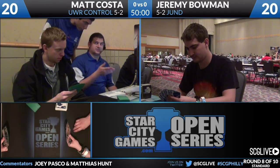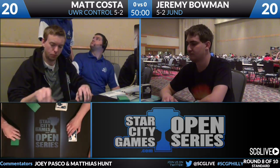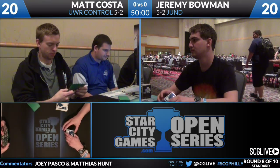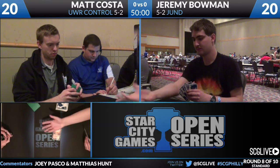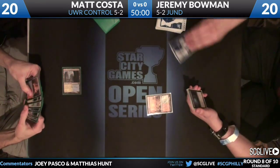One of the interesting things about these Blue-White-Red lists is they're all adopting cards from Dragon's Maze. We saw War Leader's Helix - Matt Costa also has one copy - and he's got a copy of Renounce the Guilds main deck, plus Turn//Burn. These split cards are doing a lot of work in the format. I think Turn//Burn is one of the more versatile cards, especially in a deck with Snapcaster Mage.